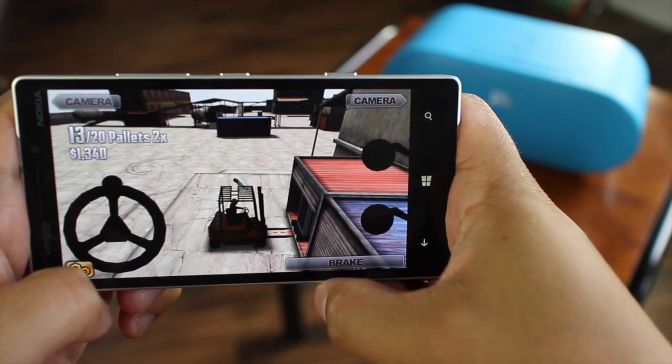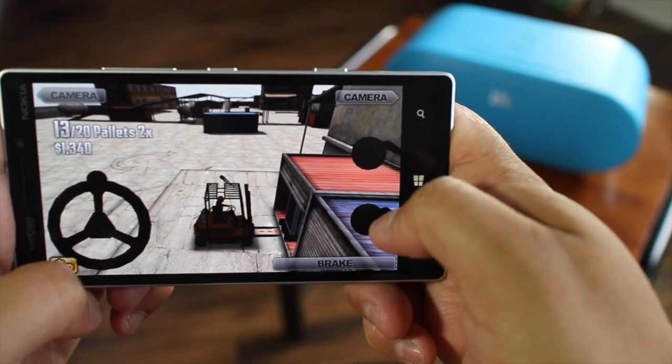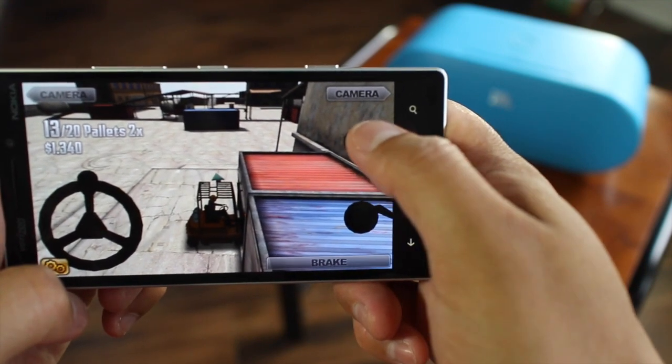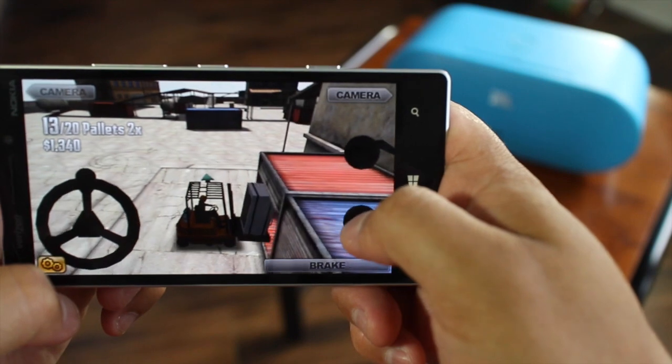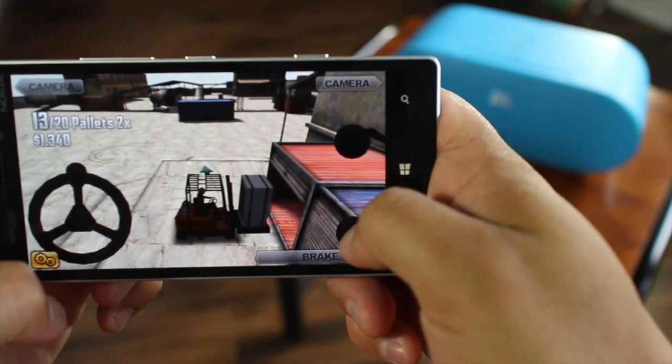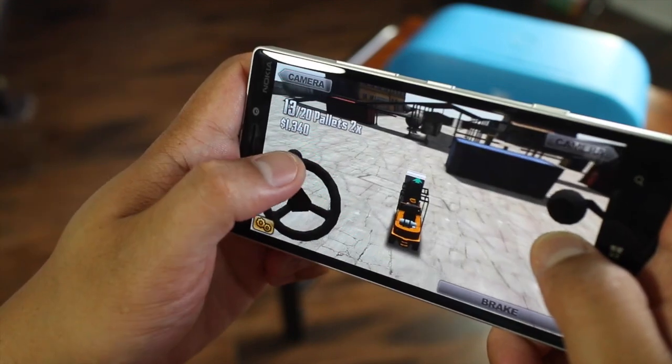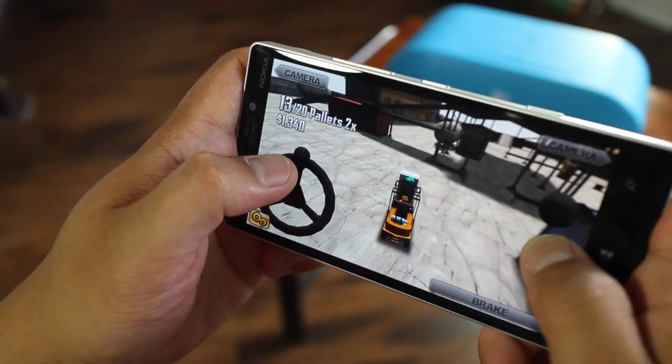You see that red line moving — that means you're aligned with the pallet. Just move forward a little bit, then lift it up a little bit and go back. There you go — I just picked up my pallet. Now all we need to do is follow the green arrow to drop off this pallet.